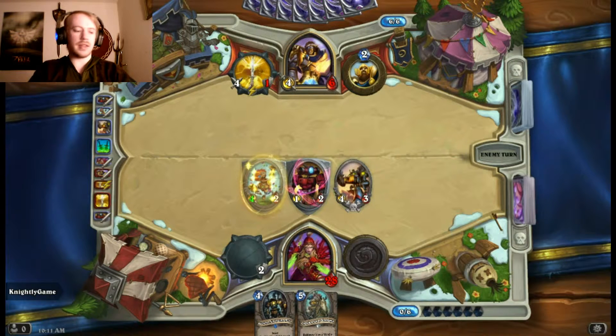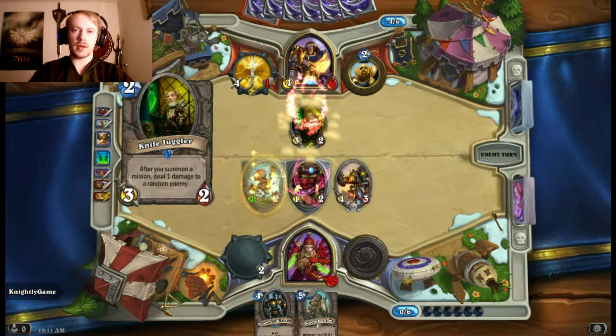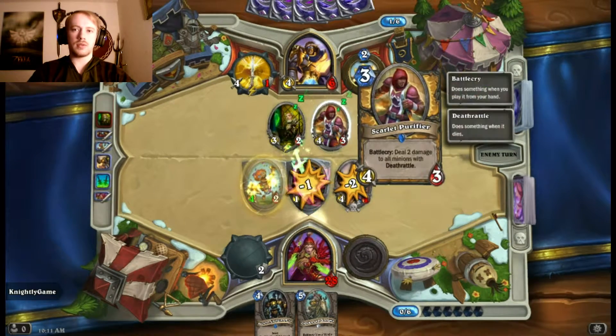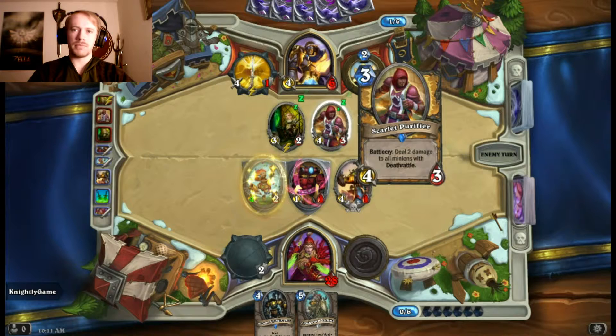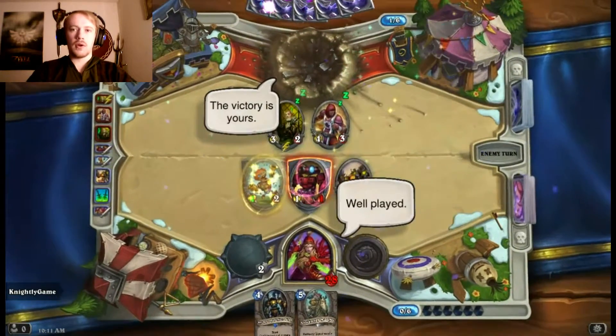I could put out the Piloted Shredder. We'll go face with this, buff that up, throw out the Piloted Shredder — now he still has to get through the Taunts, and that's going to be really annoying for him. The Piloted Shredder is a good damage minion, and unless he somehow clears my entire board, if a single thing survives I can kill him just off of my Wicked Knife. He played a card that does damage to all minions with Deathrattle — three, four, three. I have never actually seen that card. But we won — quite a convincing victory, actually.